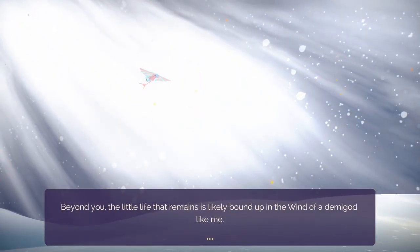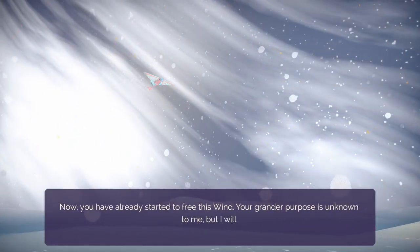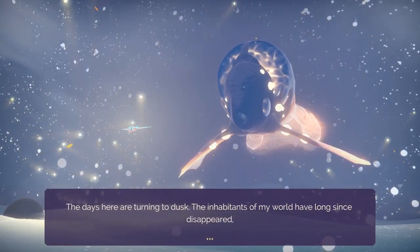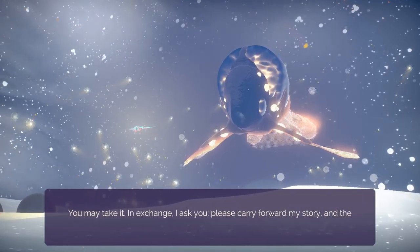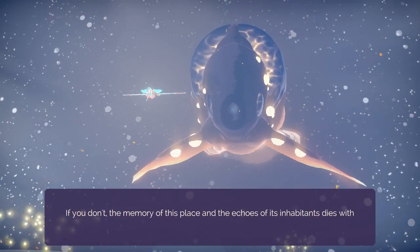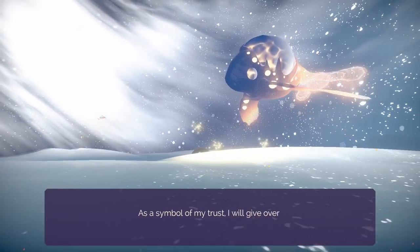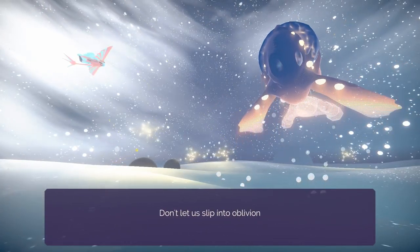Wind gathered to me — it left the world parched and still. Beyond you, the little life that remains is likely bound up in the wind of a demigod like me. Now you have already started to free this wind. Your grander purpose is unknown to me, but I will make you an offer. The days here are turning to dusk. The inhabitants of my world have long since disappeared, and little remains for me to do with the wind I've borrowed. You may take it. In exchange, I ask you — please carry forward my story and the memory of this place. Carry the memories with you and they will survive. Don't let us slip into oblivion.